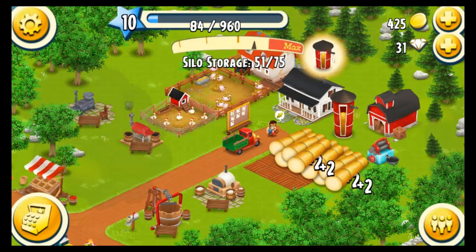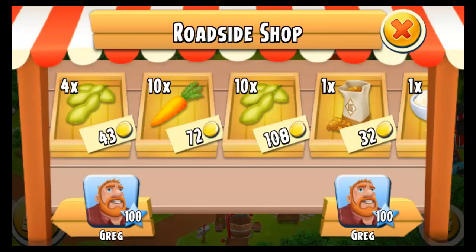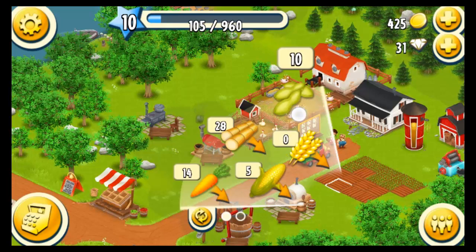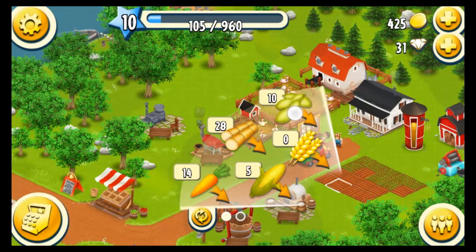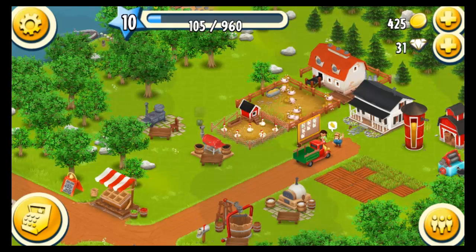We're going to start weeding again because we need to make money. Specifically the soy makes a lot of money. The top crops right now are wheat, corn, soy, and sugar cane. If you're playing consistently for 20-30 minutes, you want to do wheat and maybe corn. If you're playing every two to five minutes, do the soy or sugar cane. Carrots just aren't very profitable — you get 10 for 72 coins. So let's harvest these guys.